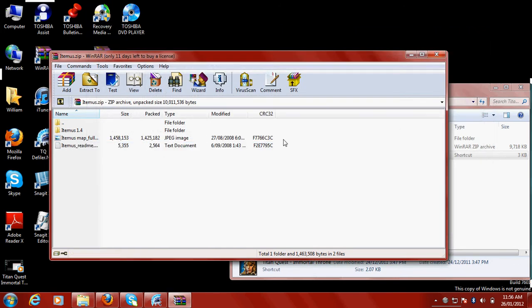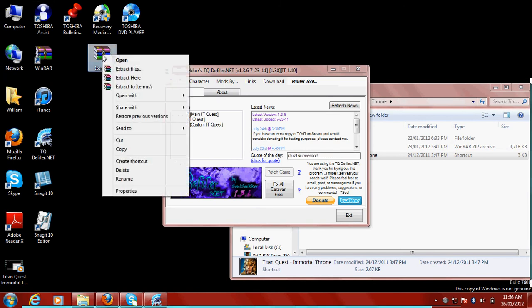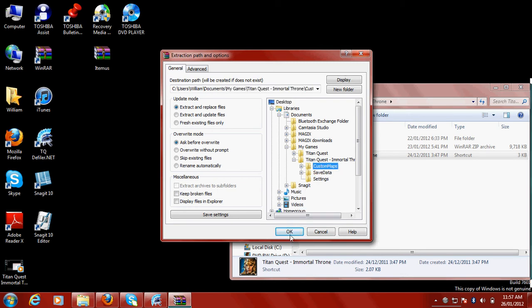Quit that, then go back to Itemus, right-click on it, and click Extract Files. Select from here: go Libraries, click the plus, go Documents, My Games, Titan Quest Immortal Throne, Custom Maps. Double-click on Custom Maps, click OK. I've already done it so I don't have to do that.